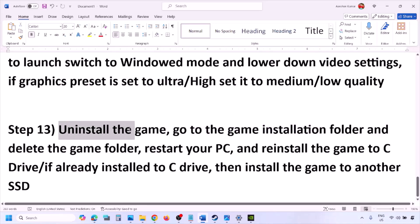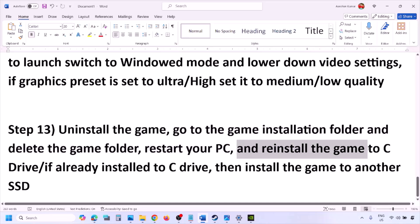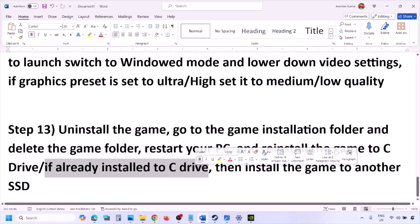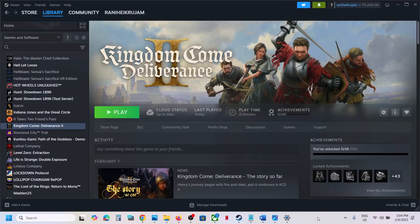The last step is to uninstall and reinstall the game. Go to Steam, right-click the game, and click Uninstall. After uninstalling, navigate to the game installation folder and delete the remaining game folder, then restart your computer. Reinstall the game to the C drive — if it was installed on another drive, try installing it to C. If it's already on C, try installing it to a different SSD. One of the steps in this video should help you run the game successfully.